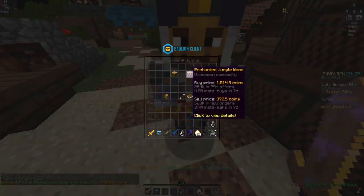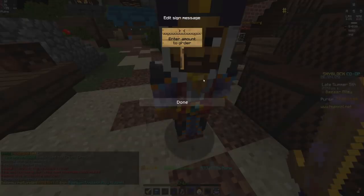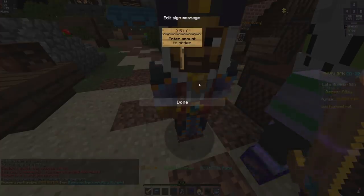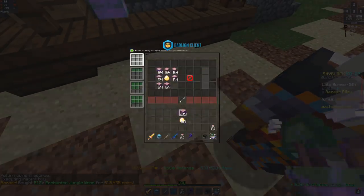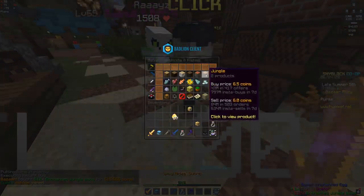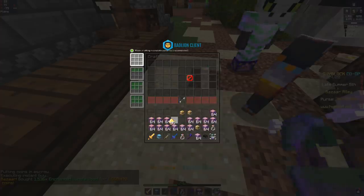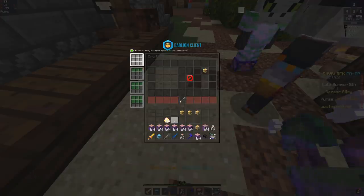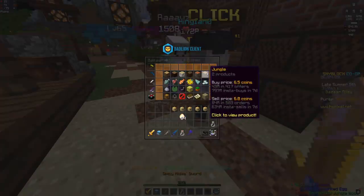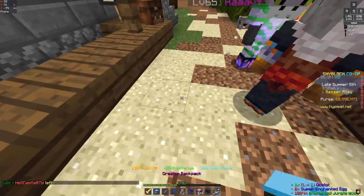We're going to go for the ocelot pet now. Hopefully we keep up our luck of getting it within three and we can just breeze through this. Right now pet luck is looking pretty solid, just based on the fact that we've gotten better than stellar odds. Shout out to the game for giving me an epic ocelot. Attempt number two on the ocelot is not successful. Third time is the charm as seen with the blaze pet. That is way too much, I did not mean to buy that much. So right now we've gotten five epic ocelots — not a good sign. And on the seventh ocelot, we finally got the legendary. So that's not looking good for pet luck.